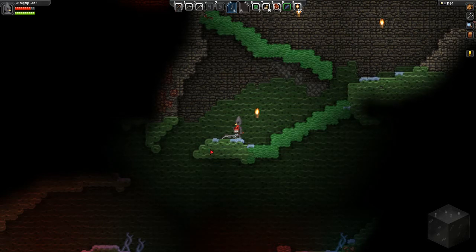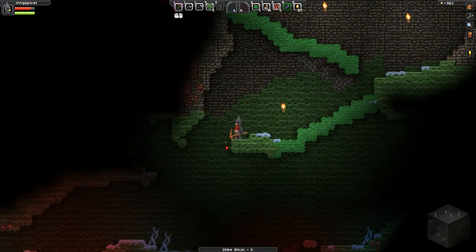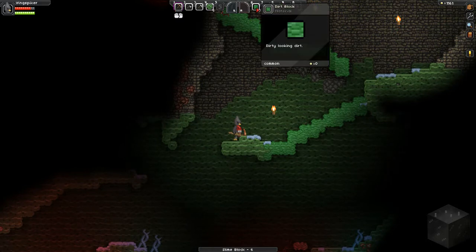Hello everyone, Black Ice here and welcome back to Starbound. Last time we left off we discovered this weird looking part of the cave. I want to see what this stuff is real quick. So it's slime blocks. I guess we're in some kind of slime biome, which seems pretty cool to me.